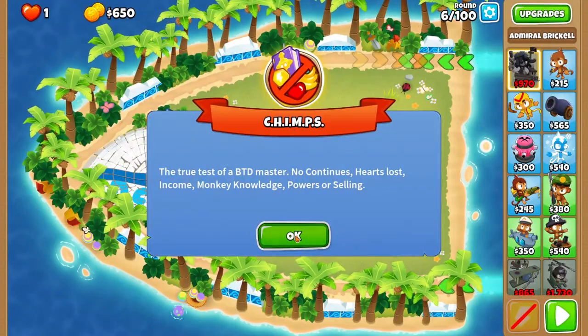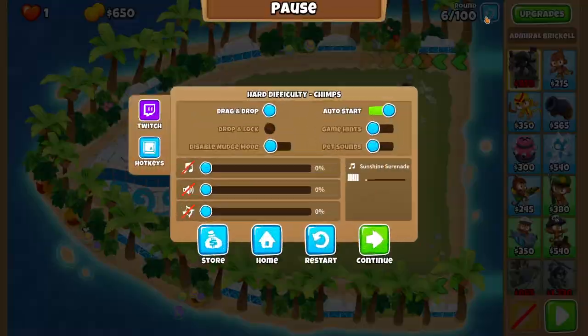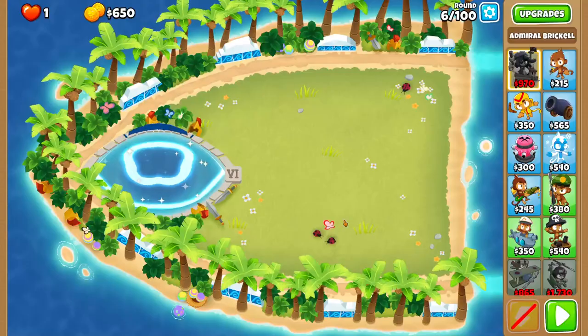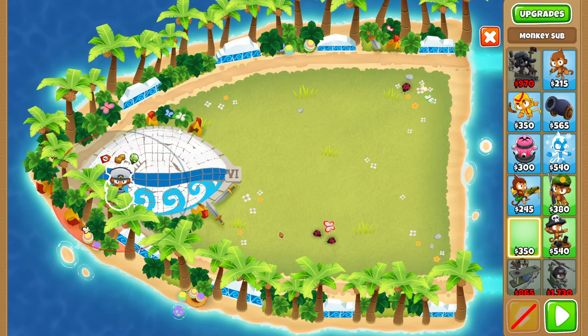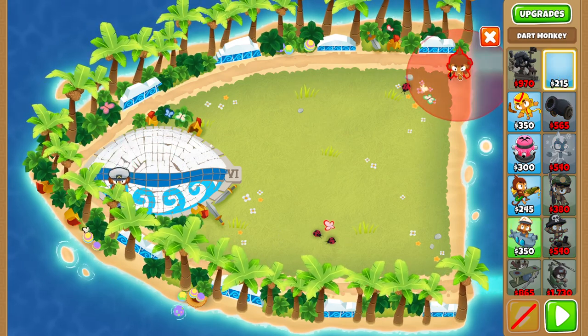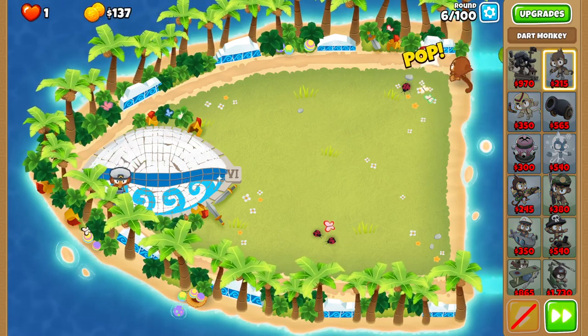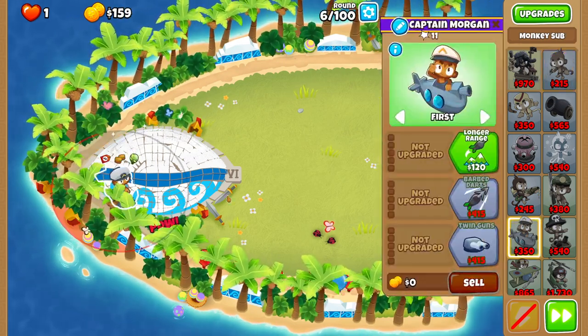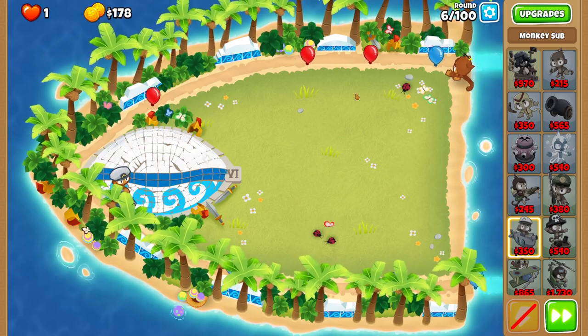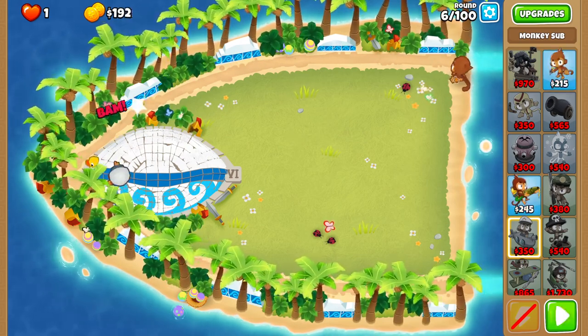Here's a super easy way to beat CHIMPS on Polyphemus — all you have to do is hit restart right away and you unlock the water glitch. If this isn't working for you it's probably patched. I assume it'll get patched within a month or so, but it's super easy to check if it's still active: just hit restart and then try to put a submarine down right after.